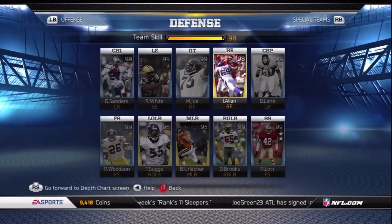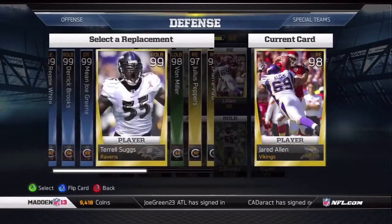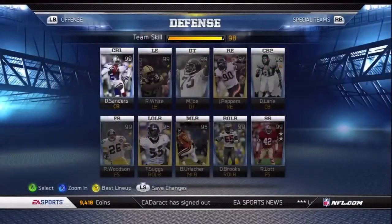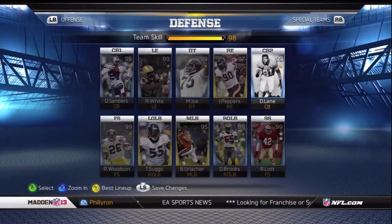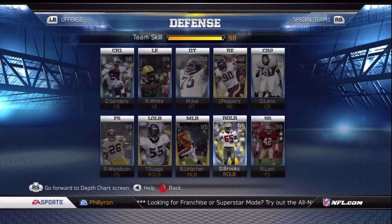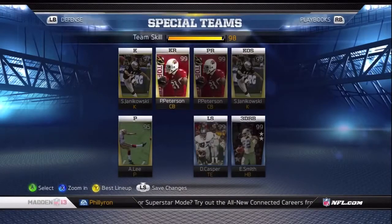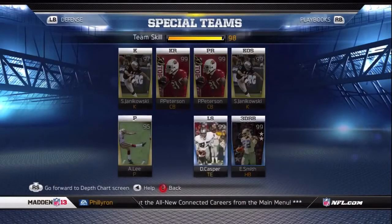On defense I've got Deion, Reggie White, Mean Joe Green, Jared Allen — who's going to get subbed in for Terrell Suggs or Julius Peppers. I'm going to put Peppers in there. Dick Lane, 99 one-star at free safety, Rob Woodson, Terrell Suggs as left outside linebacker, middle linebacker Urlacher, outside linebacker Brooks, and my other safety is a two-star Ronnie Lott.